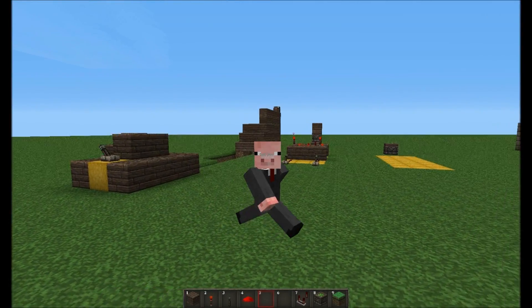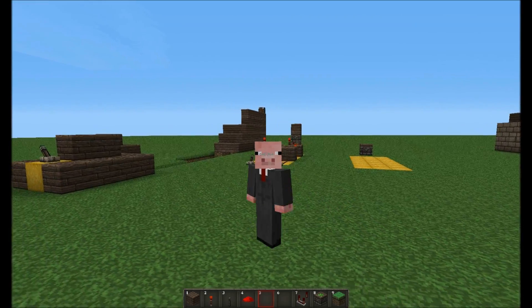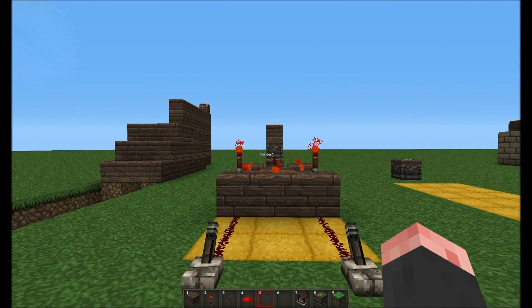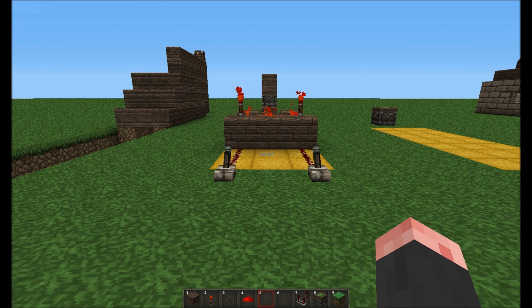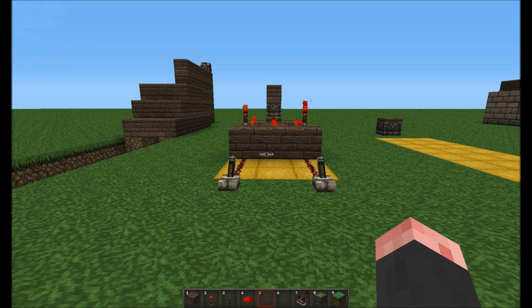Hello, my name is Bobby Do Nothing and welcome back to another Minecraft tutorial. Today I'm going to be showing you how to make an XOR gate. An XOR gate is an electronic circuit that allows you to have control of a machine from two different sources. I'm not going to be going into the mechanics of how this works, but I am going to be showing you how you can build one and use it in the world of Minecraft.